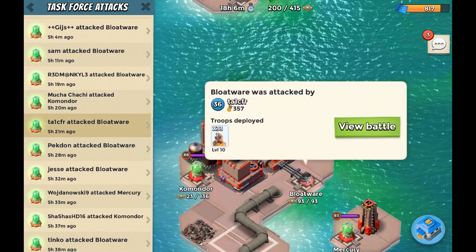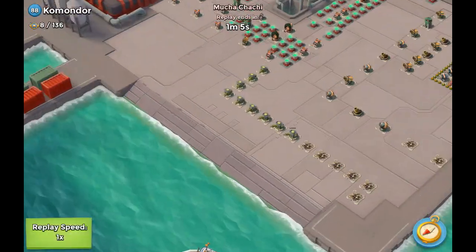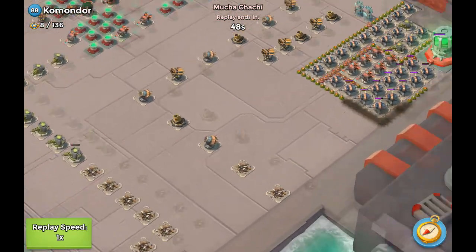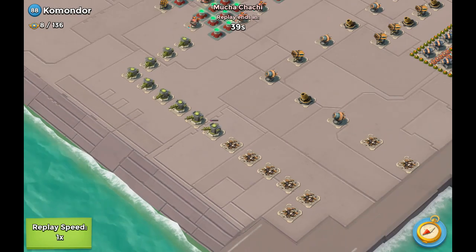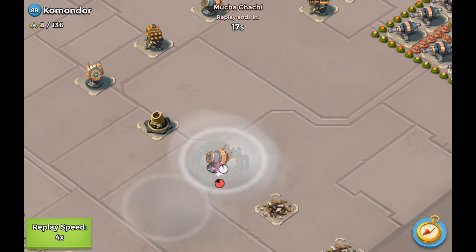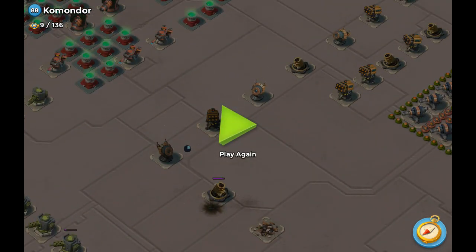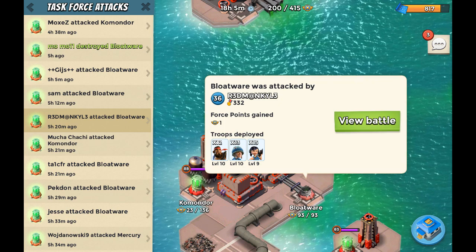Next up we got Tay — unfortunately he didn't take out anything, so maybe next time. Muchachachi took out one building on Commodore. Look at this — he's actually dropping a barrage at the right place, doing some damage onto the cannons, but most importantly taking out the mines. I'm curious what building he's going to take out — it seems he's going to try to take out the shock launcher, which he seems successful in doing. In this case I would have probably dropped a flare towards the rocket launcher at the top instead of just dropping a few shock bombs.